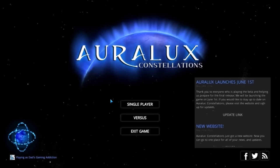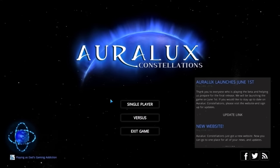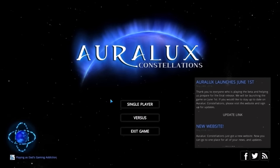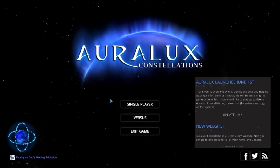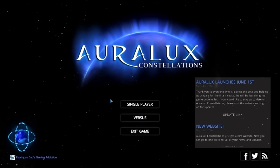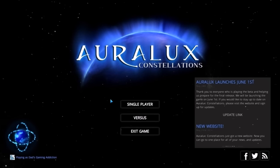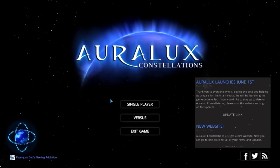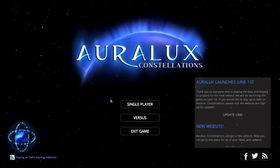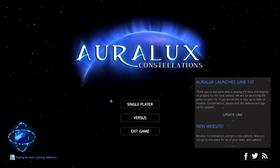This game is a sequel to Auralux, a game that I featured on my YouTube channel about a year or two ago, back when it was on DeSora. For those of you not familiar with it, it's sort of like Euphoria — your planets produce units, and then you can send them over to your enemy's planets in order to try and capture them. I haven't had a chance to play this yet, so I don't know to what extent the game remains true to that concept, but we'll find out.